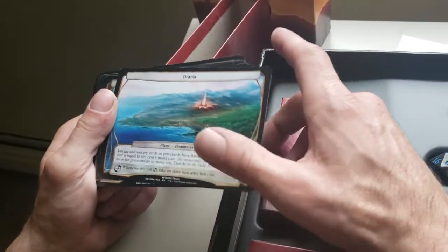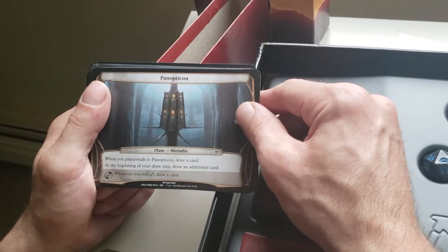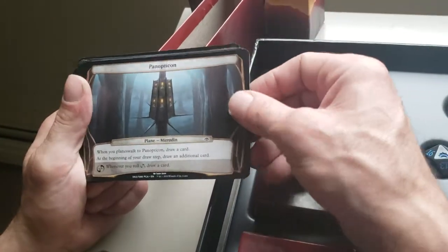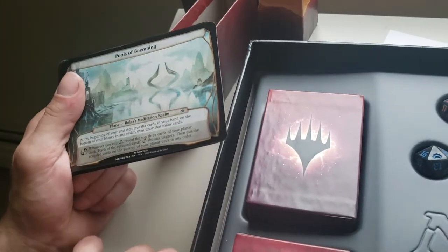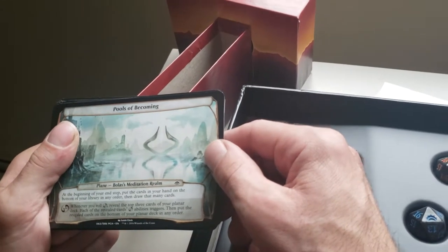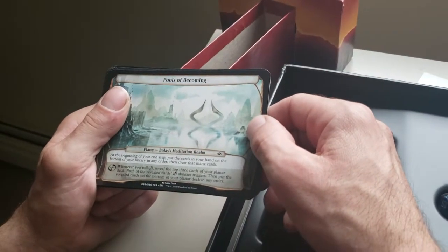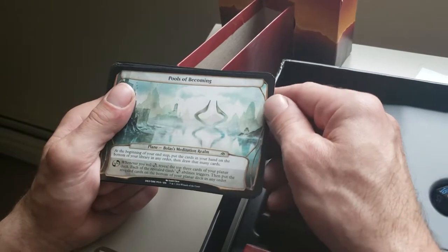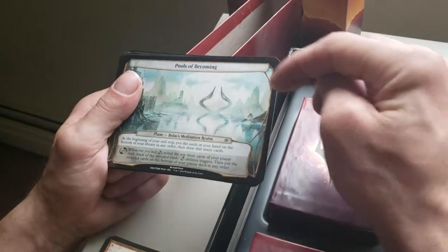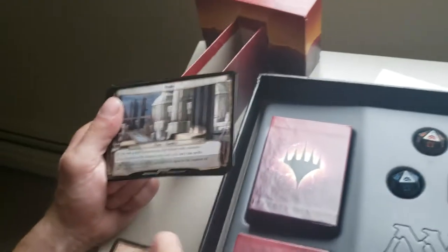Otaria — instant and sorcery spells in graveyards have Flashback, the flashback cost equal to the card's mana cost. If you hit the ability, you get to take an extra turn after this one — keep hitting the ability! Panopticon — when you Planeswalk to Panopticon, draw a card. At the beginning of your draw step, draw an additional card like Howling Mine. Hit the ability, draw another card. Pools of Becoming, Bolas's Meditation Realm — at the beginning of your end step, put the cards in your hand on the bottom of your library in any order, then draw that many cards — a hand reshift. Hit the ability, reveal the top three cards of your Planar deck; each of those cards' Planar abilities triggers, then put the cards on the bottom in any order. That's rude with how some of these were.